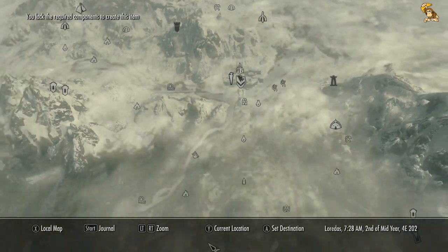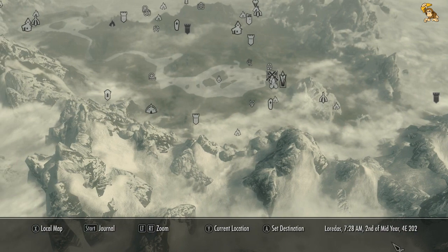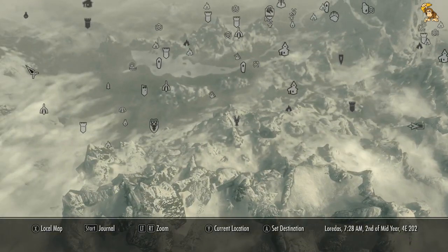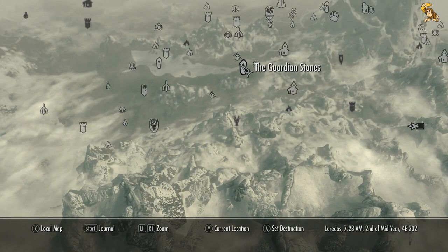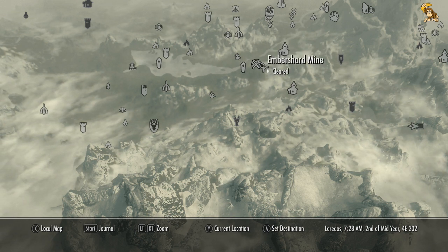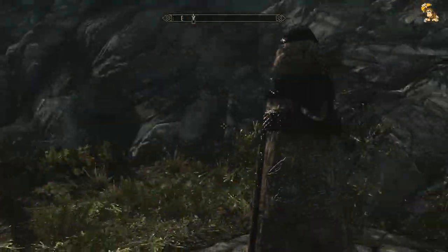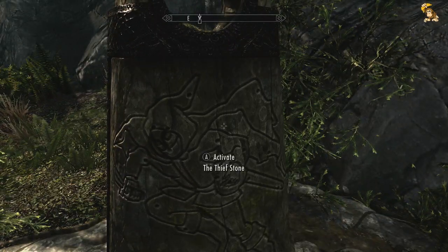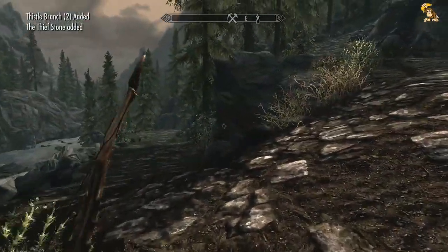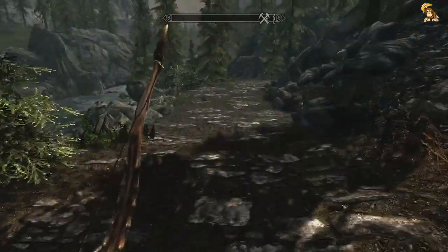Next we need to go to the Standing Stones and hook up the Thief Stone. The plan for this episode is the Thief Stone — we might as well run along to Riverwood. Here we are at the Thief Stone. Let's activate it. That'll basically give you a 20% boost to all sneak skills. And bizarrely, archery is actually classed as a thief skill as well, so that's kind of good.